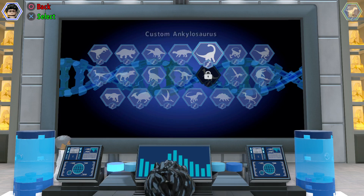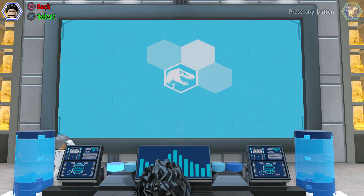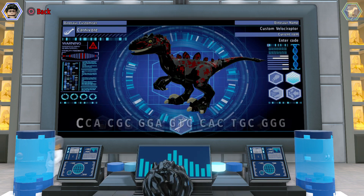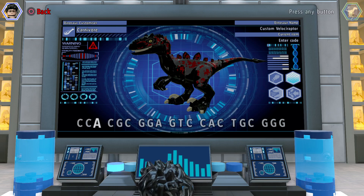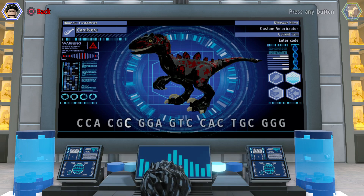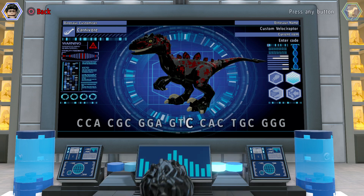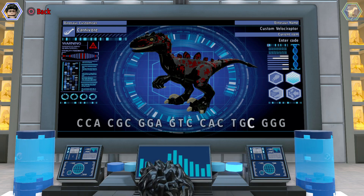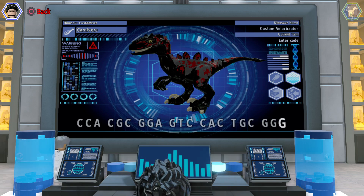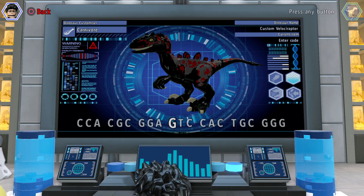The DNA code for my velociraptor is: C C C A C G C G G A G T C C T G G G G. If you want to have a look at it, you can.